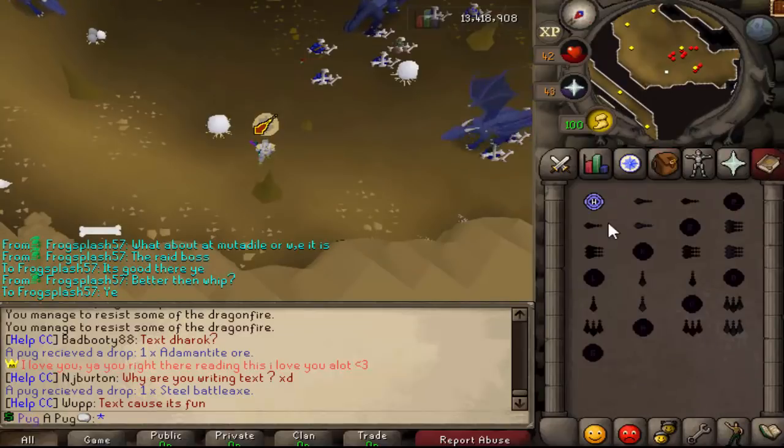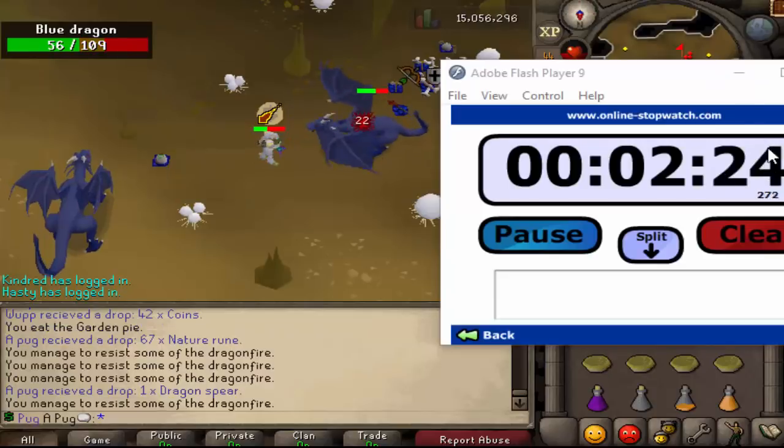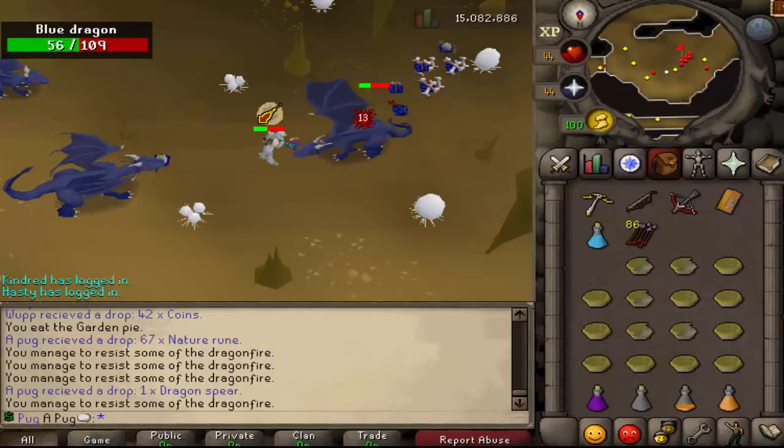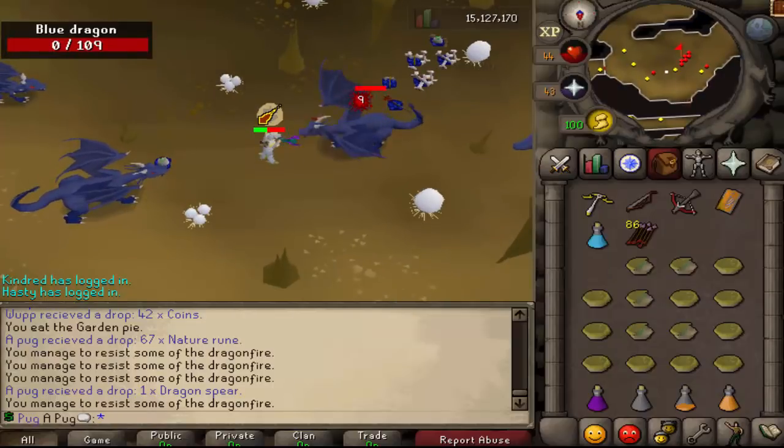Actually, I need to get more food — they do more damage than I thought they would. We're in a really good time right here. This is the last kill and we're only at 2:24, so yeah, I don't know why this one went better. As you can see, Blowpipe is really fast — it's just you hit a lot of inconsistent numbers.